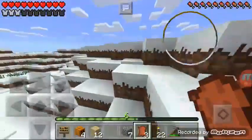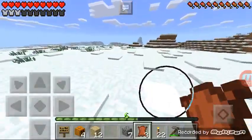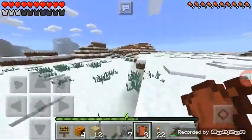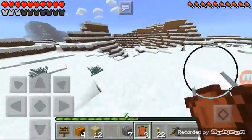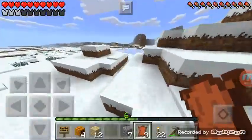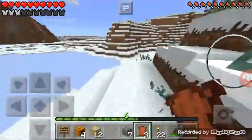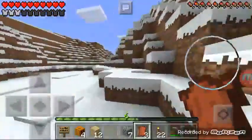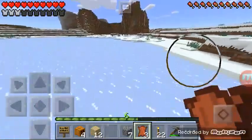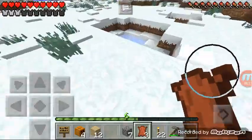I think we do need to get back home though, because we're far from it. I think home's this way. Let's try to find any more caves on the way back. Hi there bunny, I'm so sorry. Alrighty, we're heading back home to our nice beautiful home. Oh, that's a beautiful little mountain spot — or hill spot.